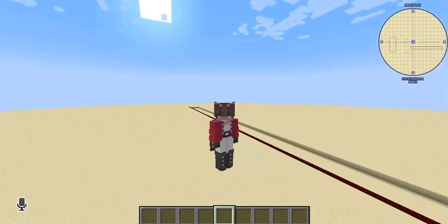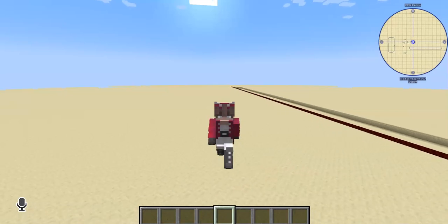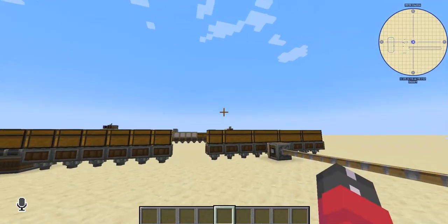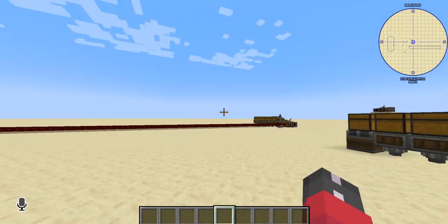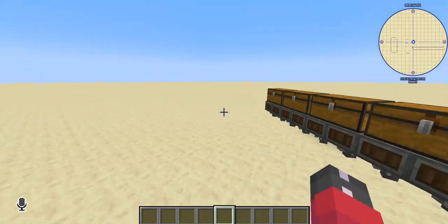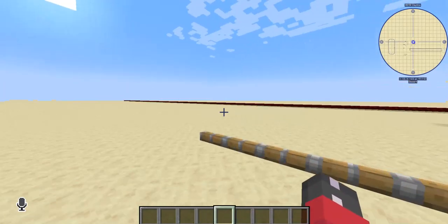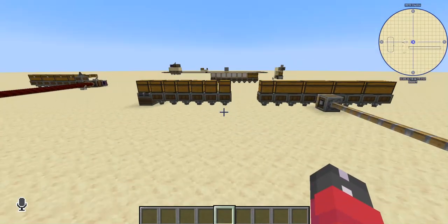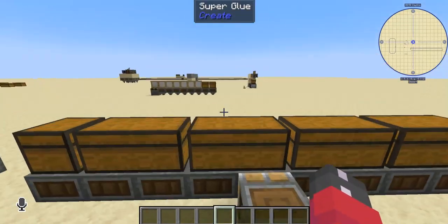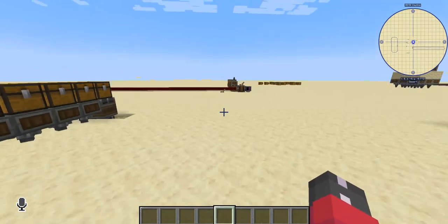Hello everybody and welcome to my first kind of Create overview video. Today instead of starting from the beginning of the mod, I'm going to be starting in kind of the middle-ish. I'm a weird guy, so I'm honestly surprised if you guys are surprised. Today I'll be talking about contraption anchors.